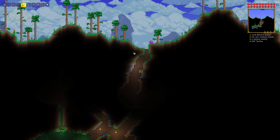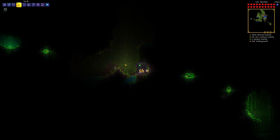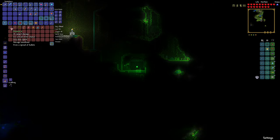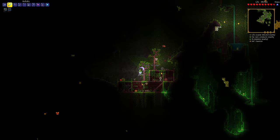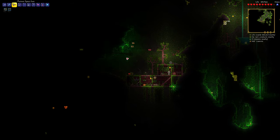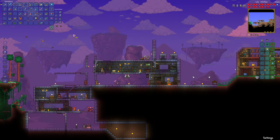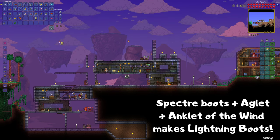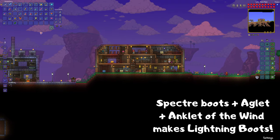Let's make our way to the jungle. The jungle contains lots of goodies underneath, so let's head downwards. This is an ivy chest — they'll be illuminated with a green torch nearby. They contain jungle exclusive loot, so definitely grab them if you find one. This one has a gun and two wands. The wands let you place wood and leaves, so you can literally build a tree if you want — it's nice for decoration. I managed to find something that will let us upgrade our boots further. Combine the specter boots with an aglet and the anklet of the wind from ivy chests, and we can make lightning boots. These have the same effects as the specter boots but increase your movement speed even more.